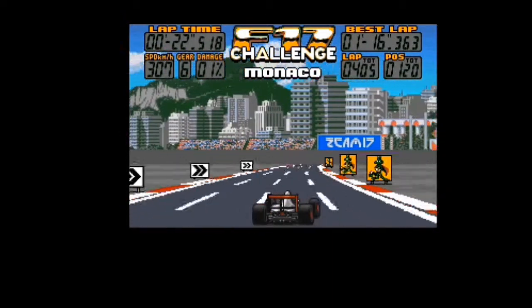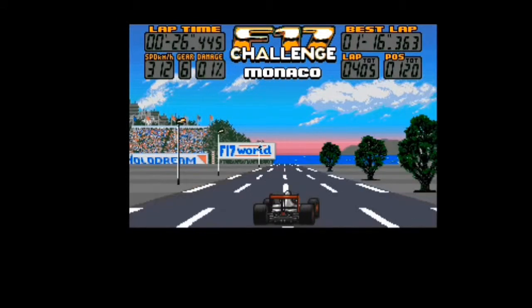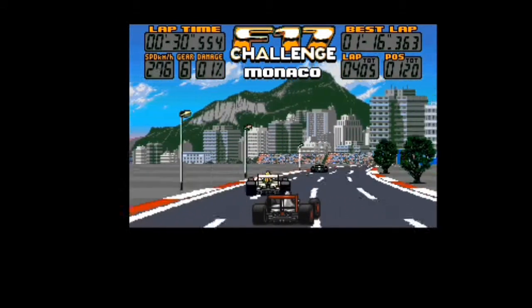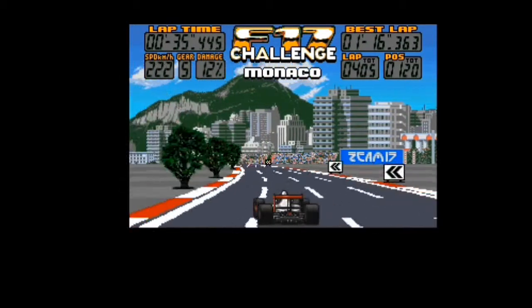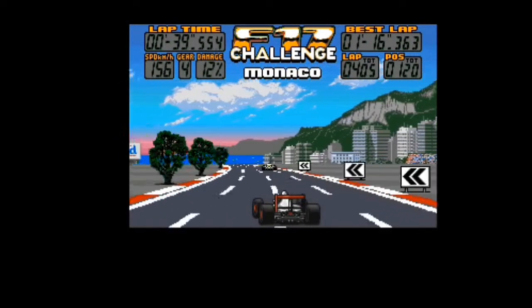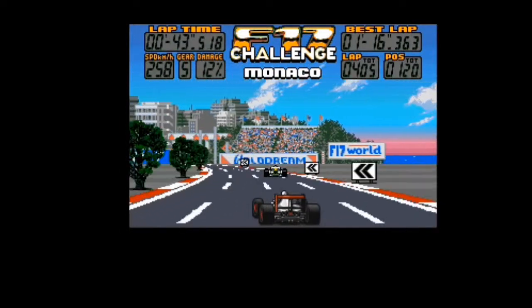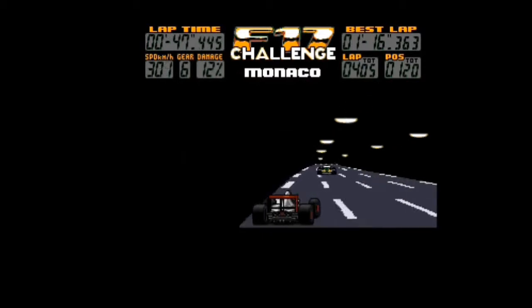What white Formula One cars have there been? There was Arrows, wasn't there — white and red. Maybe this is based on an Arrows car. BMW came a bit later. Take 12% damage — well, that was a bit of a let-off. The Jaguar Racing team — I think they were green. BAR Racing were white but they weren't around in 1993, I don't think.